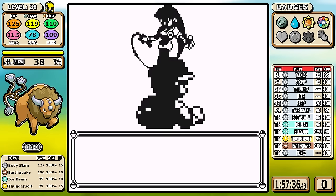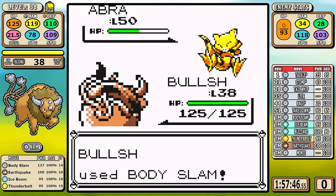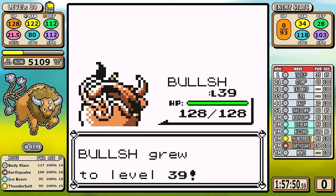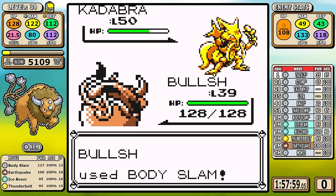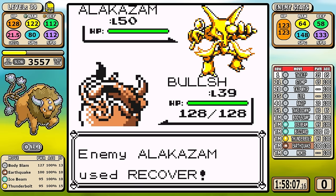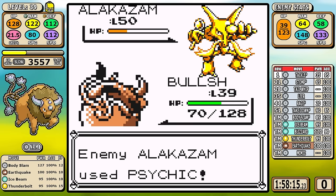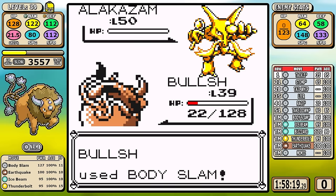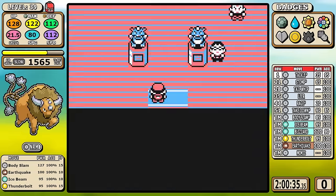After Silph Co, I immediately go to Sabrina. Not much to say here - weak Pokemon, and Tauros is incredibly fast, outspeeding everything. By everything I mean just the Abra I guess, but if you outspeed Abra you're usually fine. Body Slam is strong enough not to matter much. Alakazam does hit really, really hard and made me a little scared, but I get it done - another quick badge down.